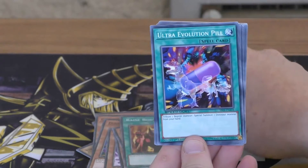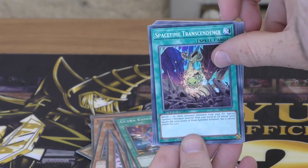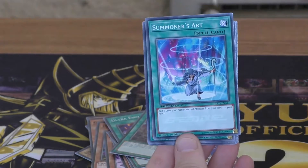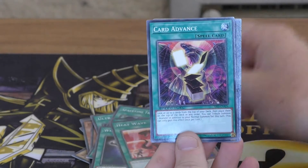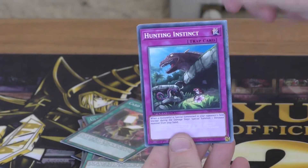Now spells: Raise Body Heat, Ultra Evolution Pill, Space-Time Transcendence, Lost World, Summoner's Art, White Elephant's Gift, Heat Wave, and Card Advance. And traps now.